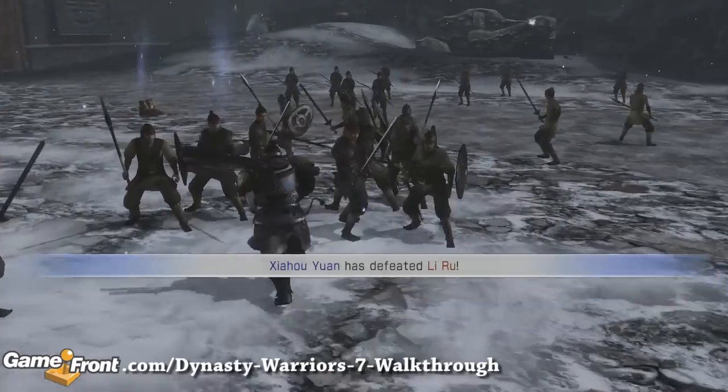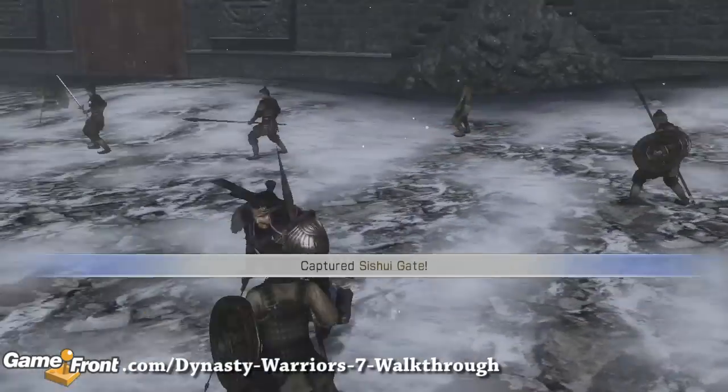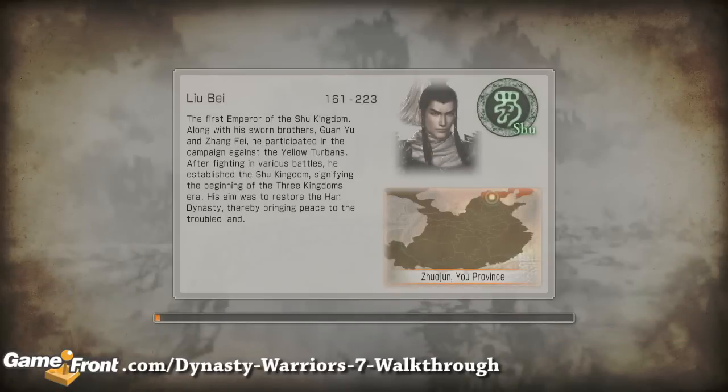Our walkthrough of the Dynasty Warriors 7 story mode will be continued in Part 5, with the Elimination of Dong Shui Part 2. This is James from Gamefront — thanks for watching! Don't forget to rate, comment, and subscribe!